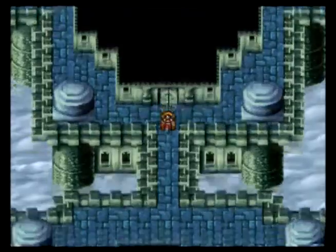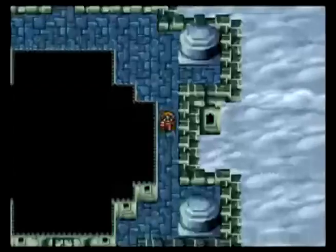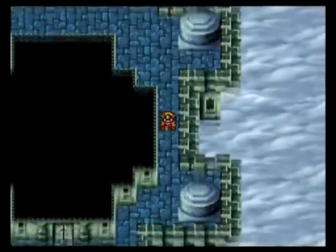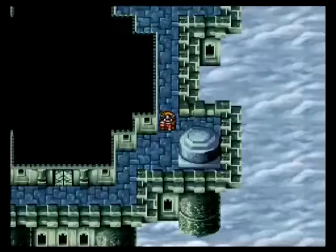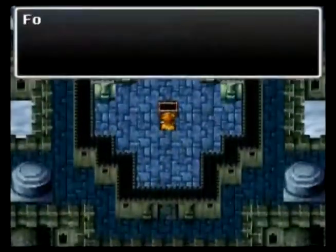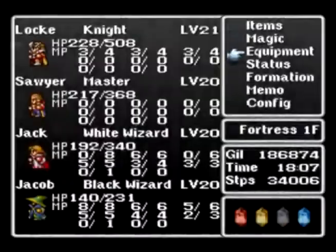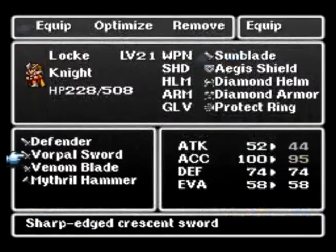So yeah, we go this way, search the rooms, party hard — you know, dance hard, techno, you know the works. We come in here and we get a Venom Blade. It's one of those battle items — you use it and it will use poison.